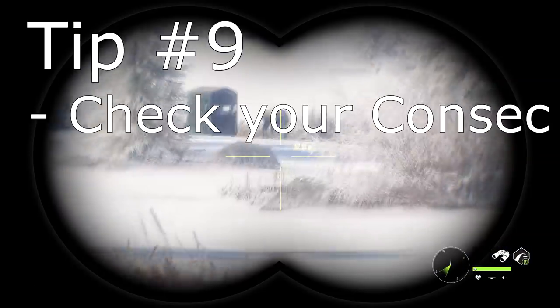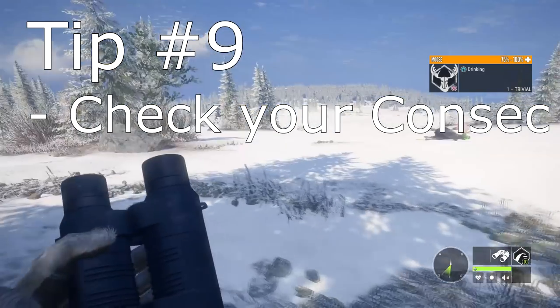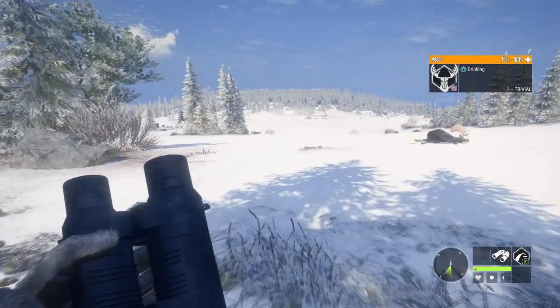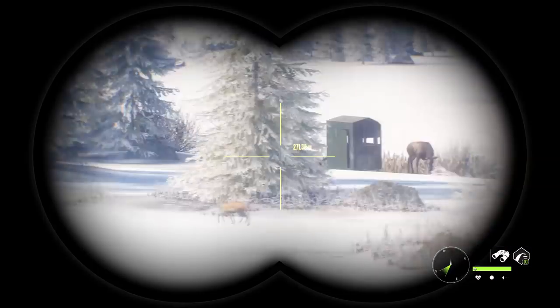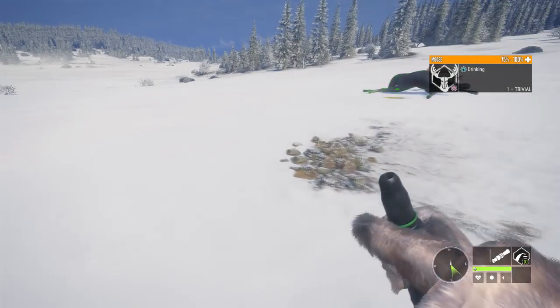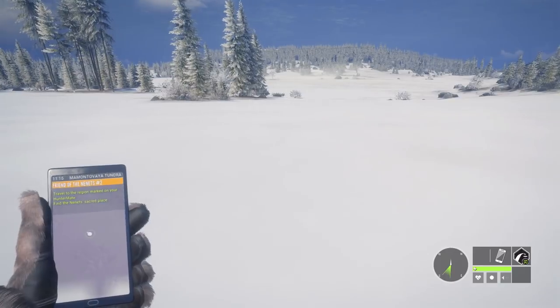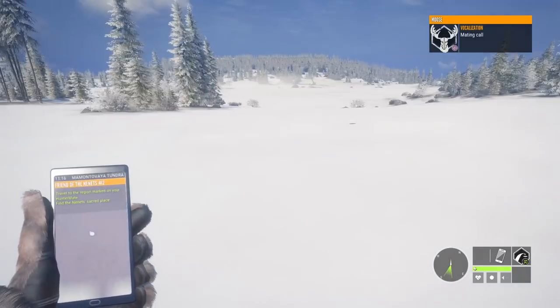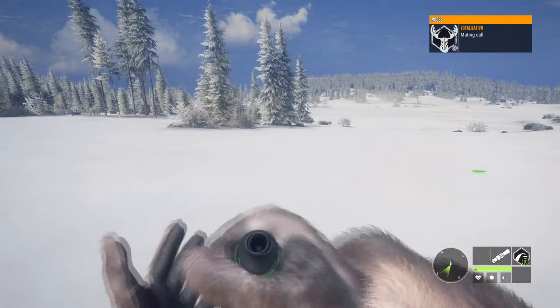Now comes quite possibly the most important tip: always check your consecutive harvest bonus. I've lost several diamonds to not having my consecutive harvest bonus. So take a few minutes, either call something in or find an animal to drop, and make sure your bonus is at least 80%. If you've got 80% on the animal you check with, you'll have the full 100% when you pick up your trophy. I try not to go very far to check my consec, because there are bugs in the game that cause the bonus to drop off, so I try to minimize that chance by staying as close to the downed animal as possible.